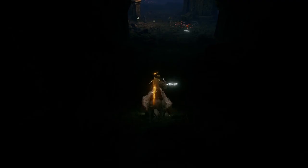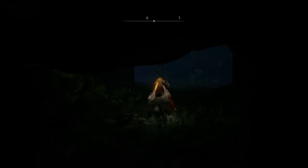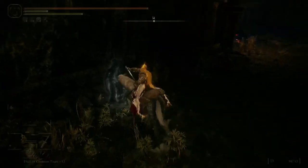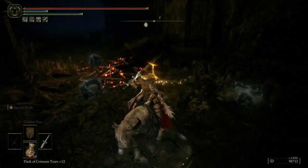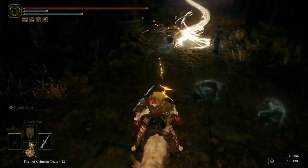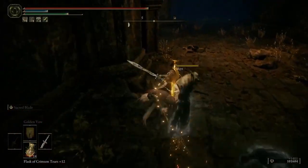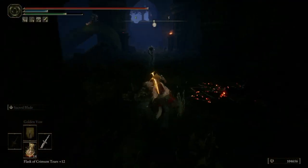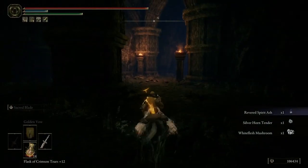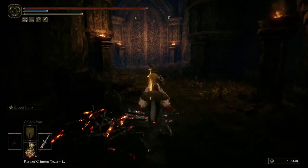Bellorat was — I still haven't got the sewer key for Bellorat. There's an annoying guy somewhere — oh that's a pot enemy. Are you gonna drop anything? No, he wasn't shining. That's a shiny pot enemy — sir, drop something. Unfortunate, I thought it was gonna be a shadow tree blessing.